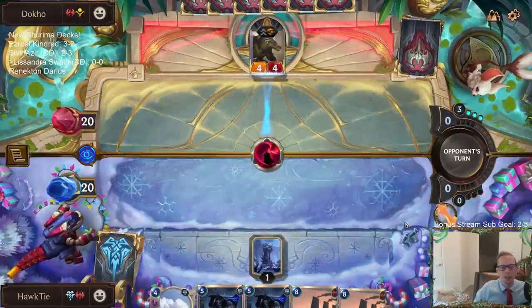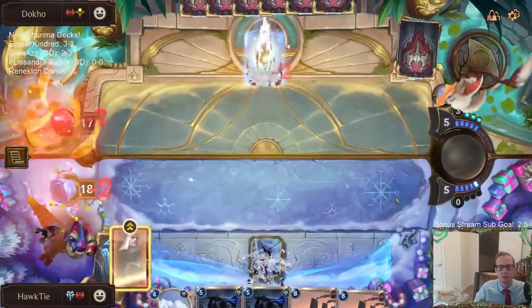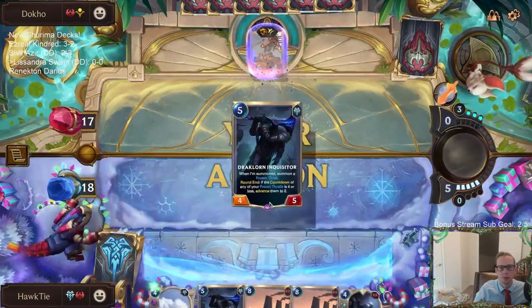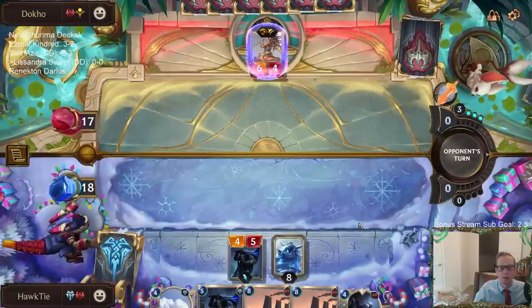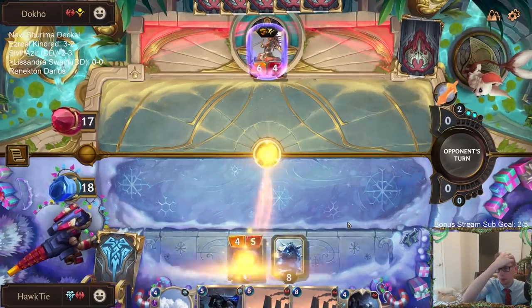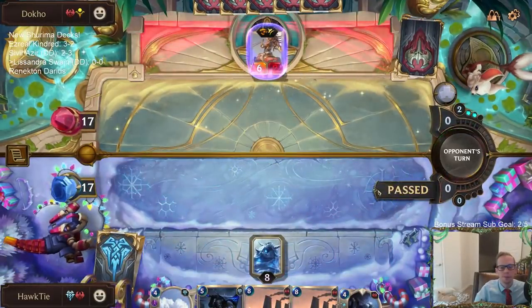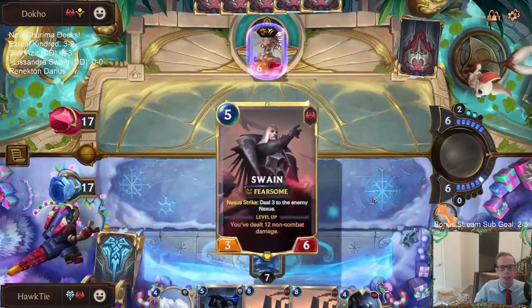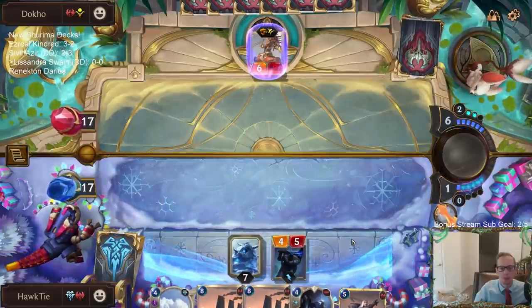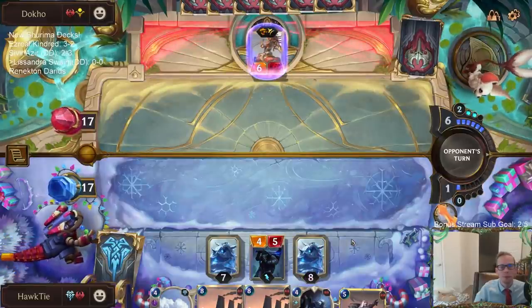Maybe I shouldn't have played that — this is a difficult deck to sequence. These were some really difficult turns to sequence out. Those things are big. Maybe it was just better to take the hit for four and then play Tavern Keeper afterwards. Spell shield is a problem — spell shield is definitely a problem.